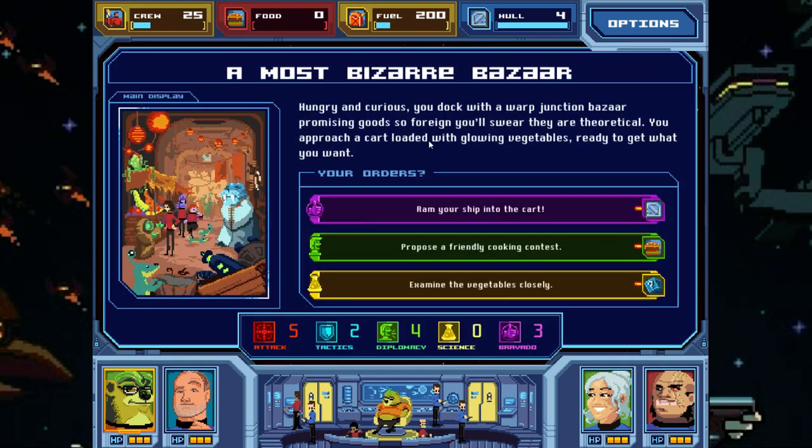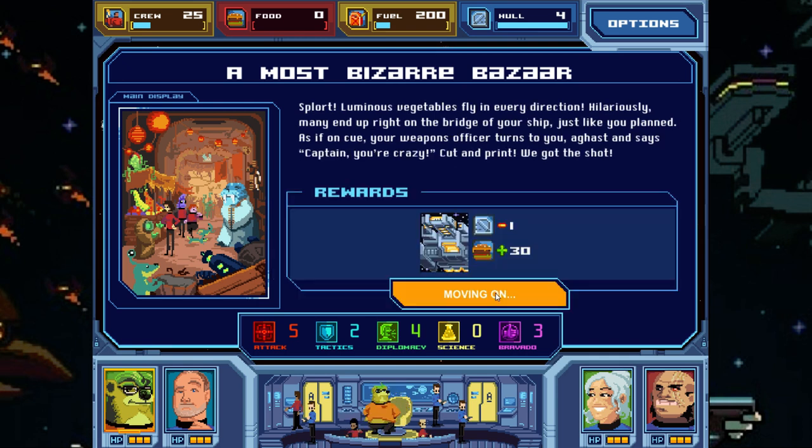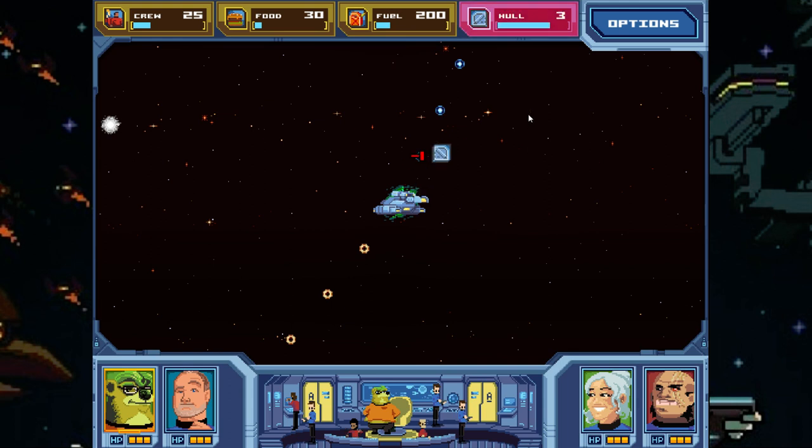People are going to start dying — we've got to get food. We dock with a warp junction: bizarre glowing vegetables for sale. We can ram our ship into the cart and lose hull, propose a food trade, or examine the vegetables — but we have no science. We're going to bravado it and ram the cart at full speed. Luminous vegetables fly in every direction, many ending up right on the bridge. We get 30 food. The weapons officer says, 'Captain, you're crazy.'